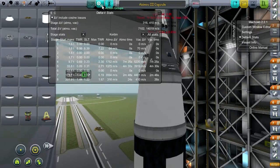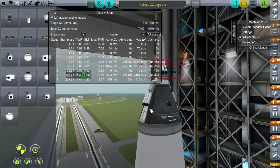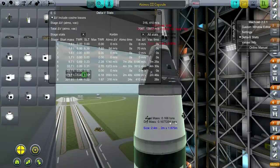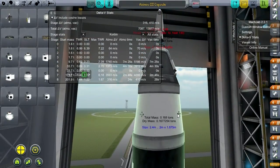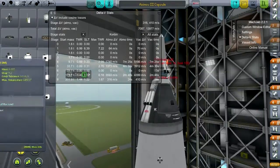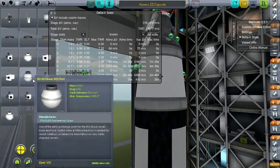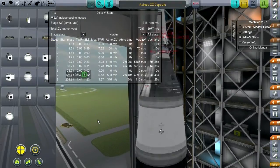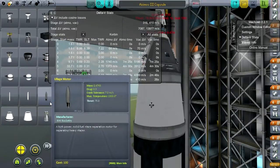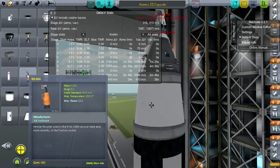How much stuff can we pack into the service module — not just hydrazine. We'll use the same thruster blocks — four of them. We need some sort of reaction assistance. There's a huge reaction wheel and then a tiny reaction wheel with nothing in between. Let's see what small rockets we could use for assistance — RD-856s perhaps.